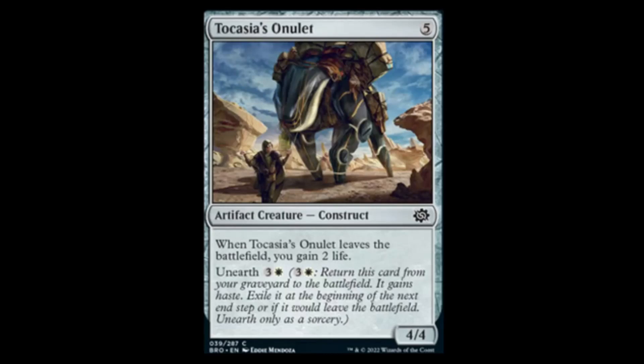Next we have Tocasia's... five colorless for a 4/4. When it leaves the battlefield, gain two life. It has unearth, which means you can return it from the graveyard to the battlefield — it gains haste and then you exile it. So you can gain four life off of it. Five-mana 4/4s are great for limited, not so hot for Standard, but four mana to unearth it means you get to play it twice, gain life, and hit somebody — probably gonna make it a very playable card in limited.